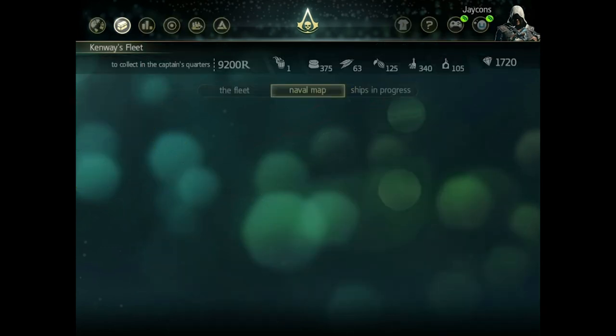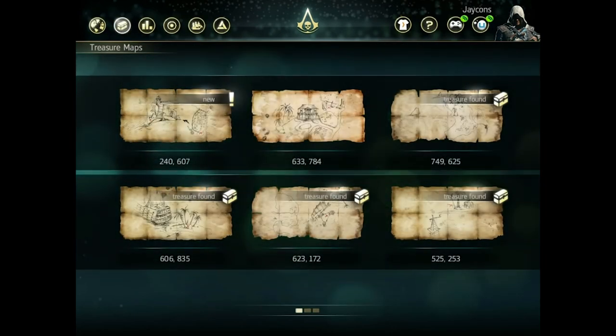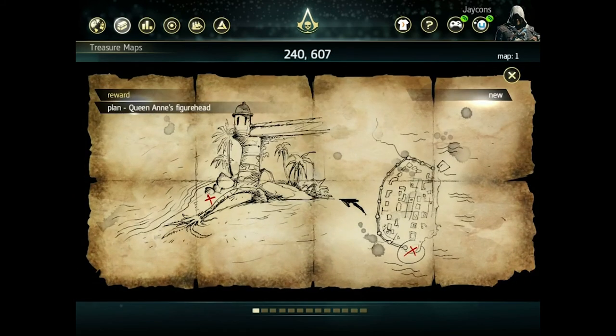Some of the other cool things are the treasure maps, which are pretty well laid out. Up here in the middle you have your locations, and in-game you would go to your big map and find that location while you're looking at the treasure map here on your tablet.